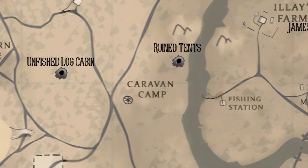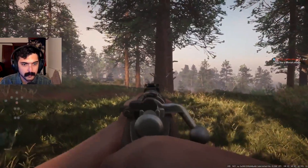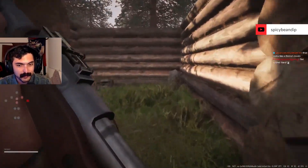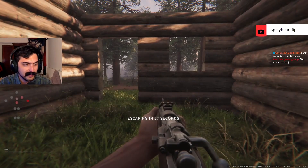Unfinished Log Cabin is straight west of the caravan camp. There's a little hill to climb up the road. Around here there's a group of lady bosses that are pretty aggressive AI, so be careful, but the unfinished log cabin is easy to spot once you're up there.